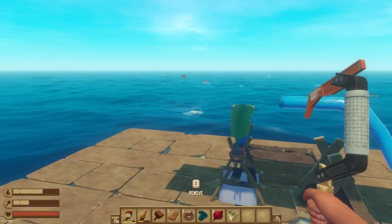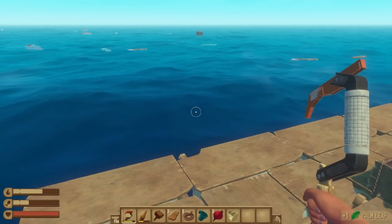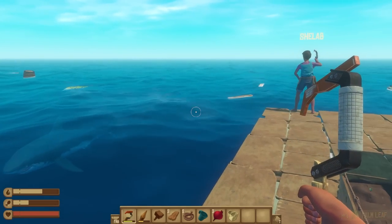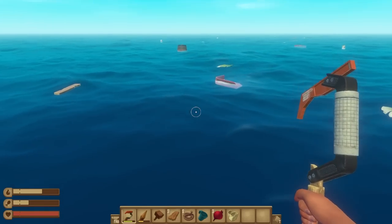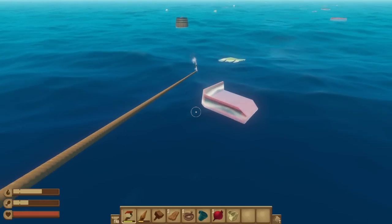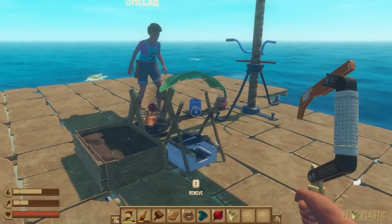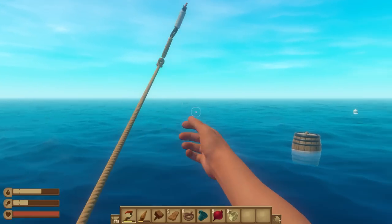I need some more planks but we're getting there. Now that we've got this, is there any particular direction you want to head in? Not at the moment — we'll just see where we want to go, keep an eye on the horizon, and if you spot anything out there that looks interesting, we'll start making our way in that direction. But we are now at the point where we are not solely at the mercy of the tides, which is a big thing. But there's no point using the sail until we've got somewhere to be.